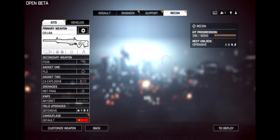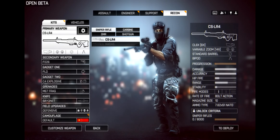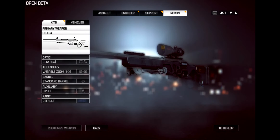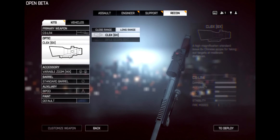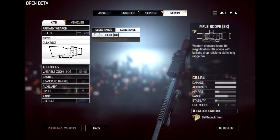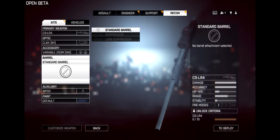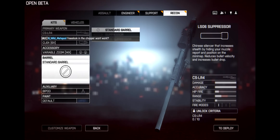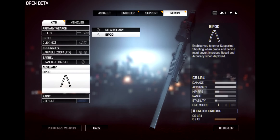For Recon, we have the CS-LR4 sniper rifle with multi-action bolt, the M40 Frame variant, and others. You can rotate and view the weapon - it looks pretty badass. The optics include variable zoom up to 14x. Other attachments are green laser sight, standard barrel, suppressor, and a special suppressor that reduces bullet velocity and increases bullet drop. There's also a bipod and paint option.